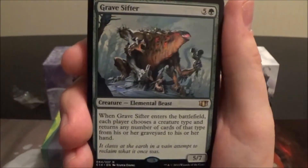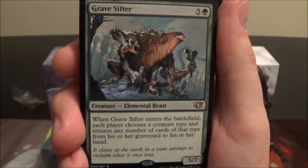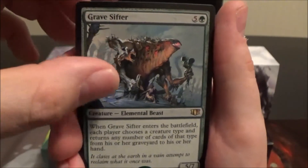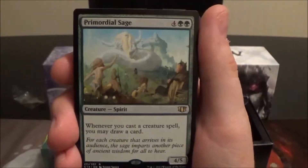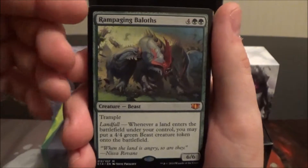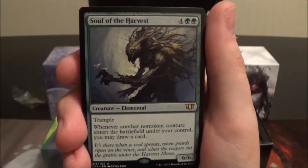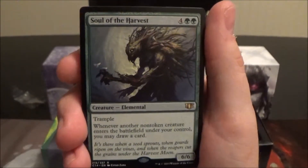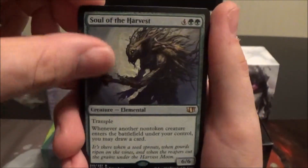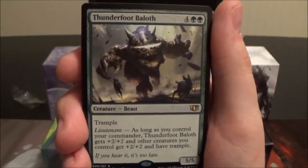Grave Sifter is a six-cost 5/7 — when it enters the battlefield, each player chooses a creature type and returns any number of cards of that type from their graveyard to their hand. Pretty cool if you're playing tribal Elves — it'll get you back a lot of Elves. We have Primordial Sage, which draws you cards when you play creatures. Rampaging Baloths gets you 4/4s on landfall. Soul of the Harvest is the kind of twin of Harvester of Souls — instead of drawing when things die, you draw when things enter the battlefield.